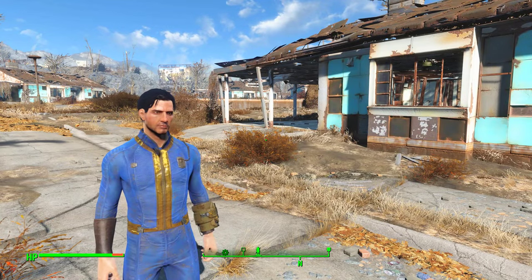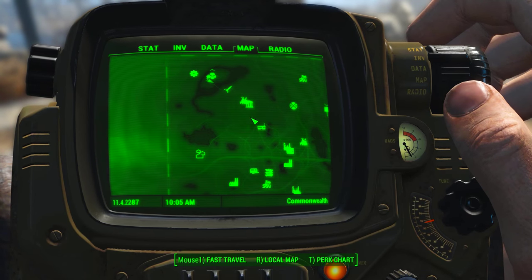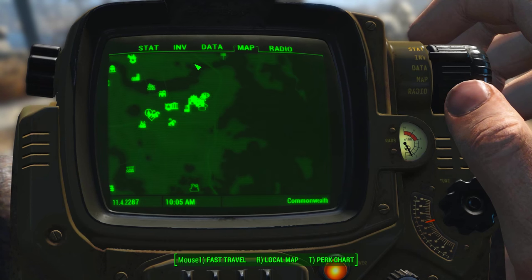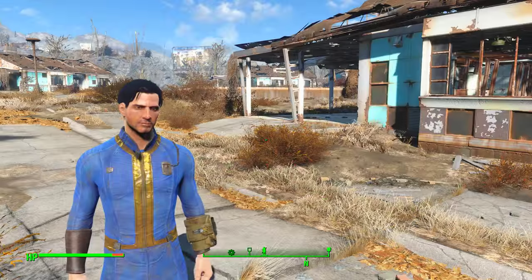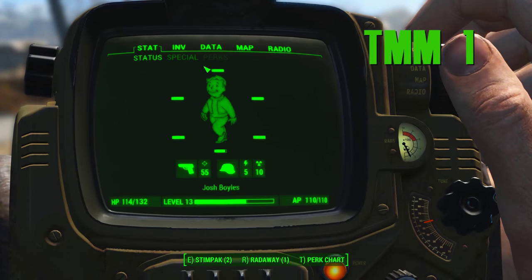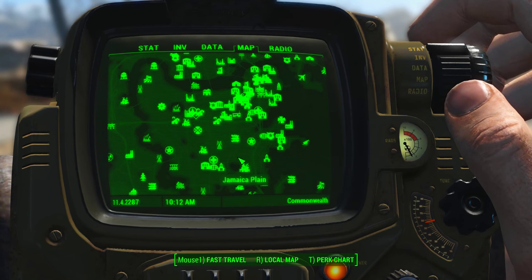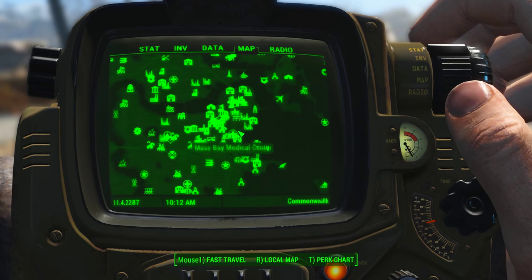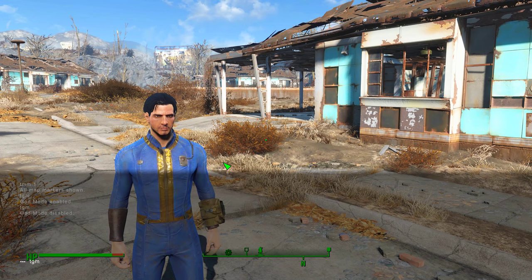Let's go through some basic ones to begin with. We're going to start out with one that's going to help you get around the place — this is toggling all map markers. As you can see, if we open up my Pip-Boy, I have a relatively fair amount of map markers, mainly focused around the northwest and center area of the map. If we open up the console and type in TMM space 1, and then check back on our Pip-Boy, you can see that all of the map markers are now revealed. Not something I recommend for a vanilla playthrough, but very helpful if you're trying to get around somewhere quickly.